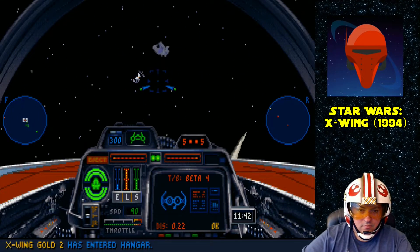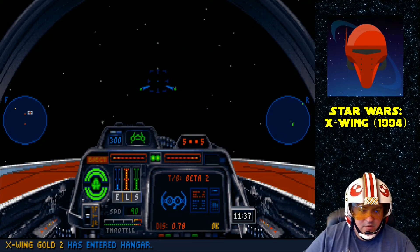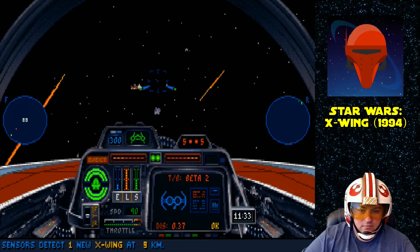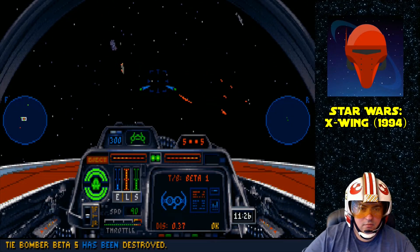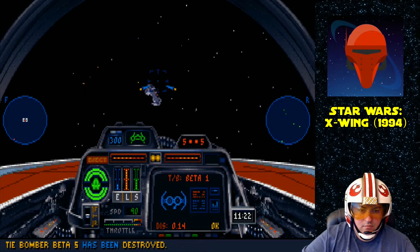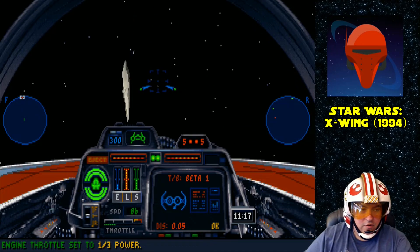One Nebulon B frigate just entered the area — we're gonna boost towards it because they're probably gonna drop off fighters. We want to get as close to it as we can. Six TIE bombers — whoa, that's a big drop off.